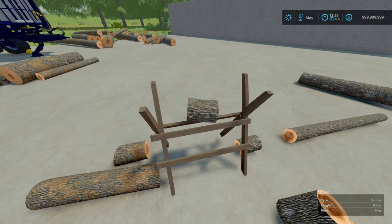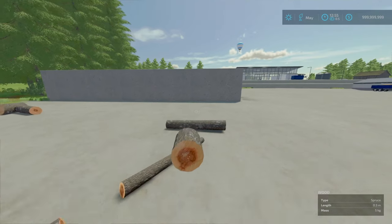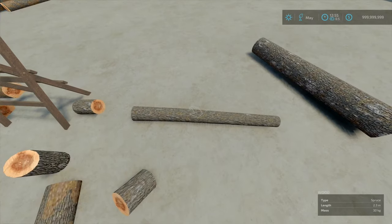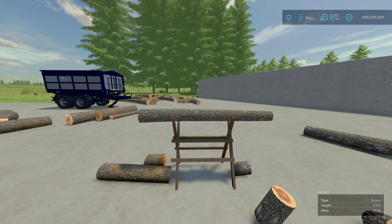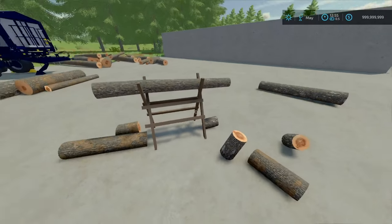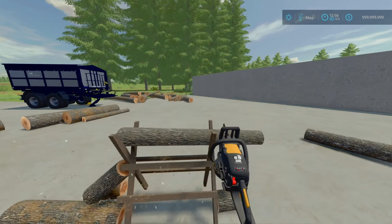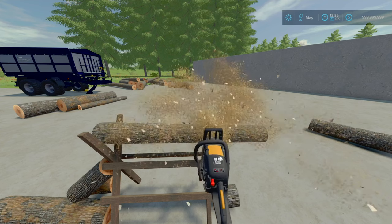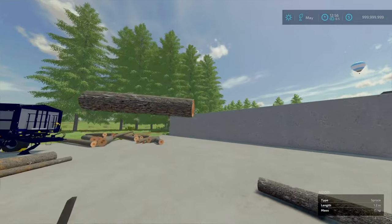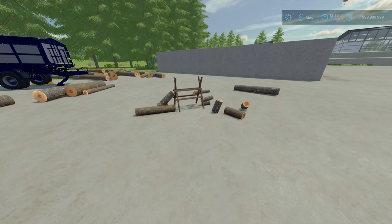At the end of the day, it's a decorative item with some limited useful functionality. Anything too small or too chunky won't sit on the stand well. This one here is 2.3 metres — just goes over the edge. After trimming it down, it measured about 1.2 metres. Overall, not too bad. Definitely good for roleplaying. That is the Woodcutting Stand by Cyanic.